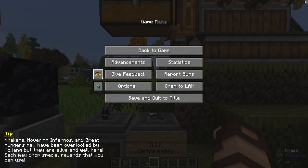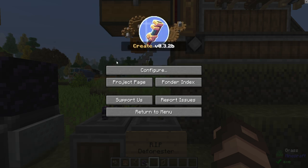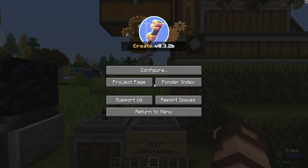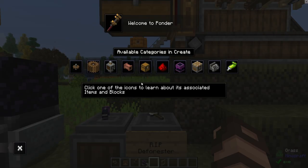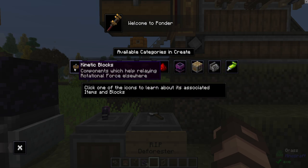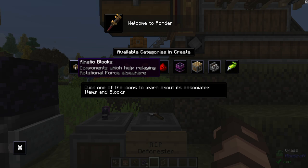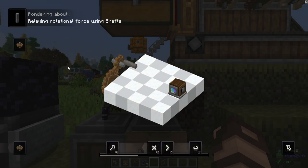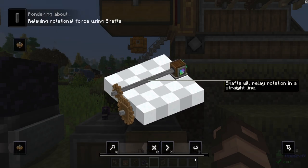Now there's a new setting that Create gives you on your escape menu. If you check it out you can actually change some of your configurations and your client, the world generation and so on. Plus you've got a new option called Pondering. This is an index of all the different complex machinery and options that there are for Create — or at least most of them. It's a work in progress, and as you can see it pretty much explains everything bit by bit on how every single thing in the mod practically works.